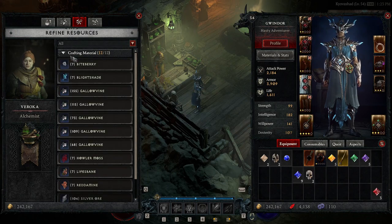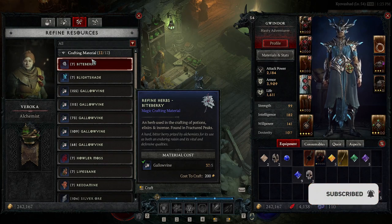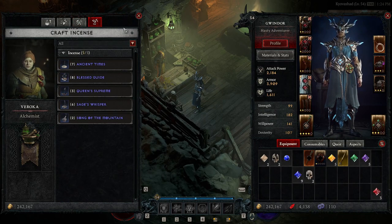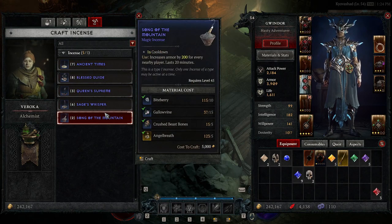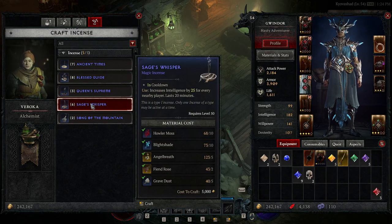Refining resources: when you're gathering a lot of resources, you can upgrade or convert your materials into different types. Pretty straightforward, not much to go into there. Finally, crafting incense: incense increases strength by 25 or armor by 200 for every nearby player and lasts 20 minutes. They are similar to elixirs but just give you a different type of boost.